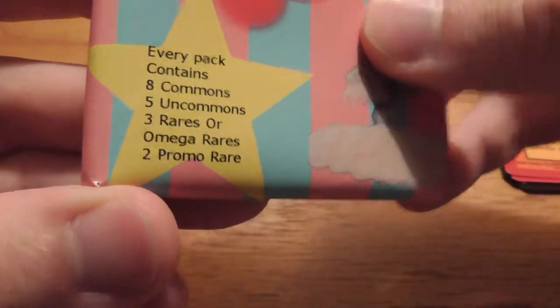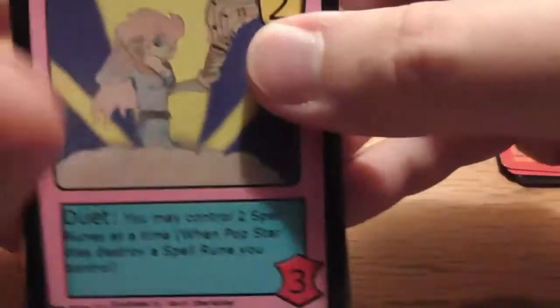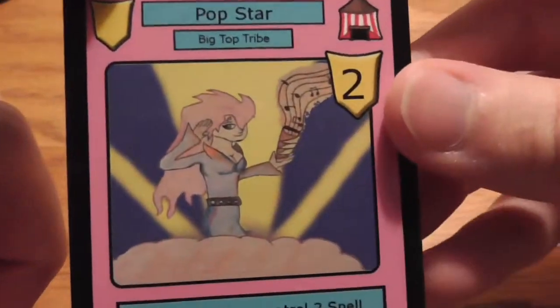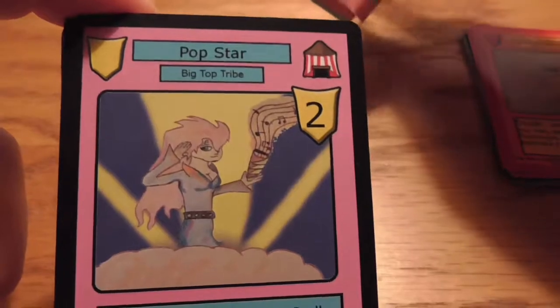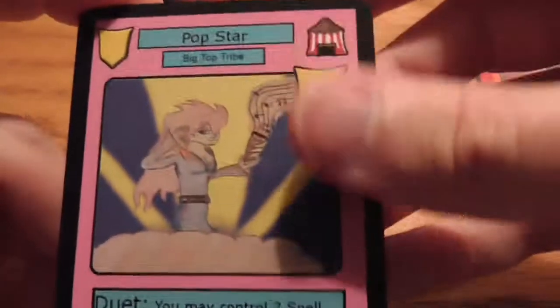Moving on to pack number two — Killer Parade. In this set we get eight commons, five uncommons, three rares or Omega Rares, and two promo rares. Promo rares — I wonder if that's what the green one was that we got in the last pack. I guess we'll find out. The first card is Popstar, which is actually on the pack art — that's pretty cool. And it is a rare.